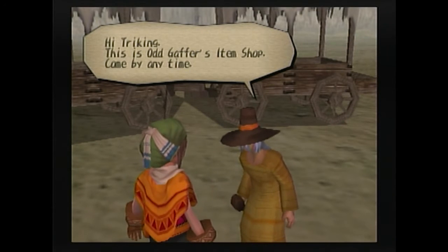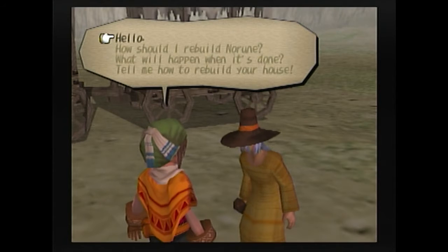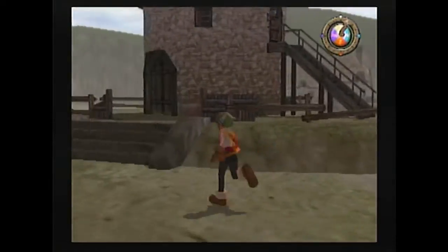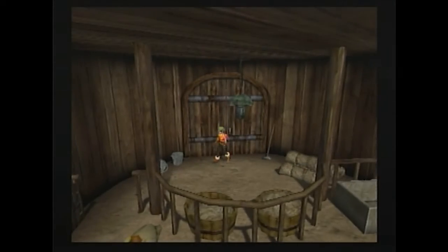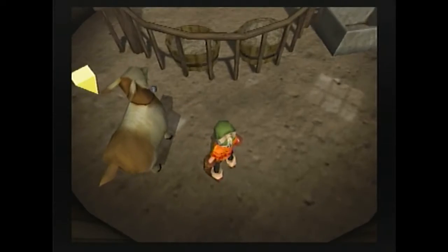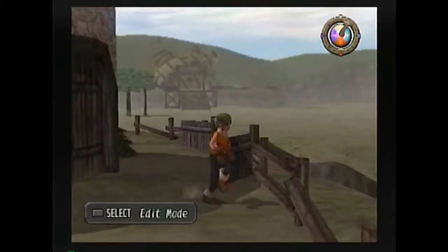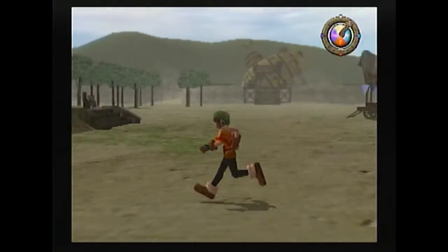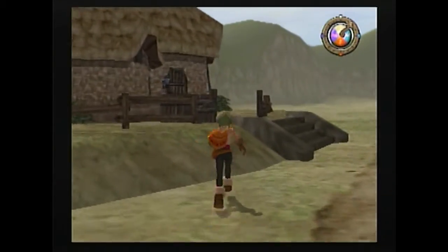This is Odd Gaffer's item shop — come by any time. He has an item shop, but we can't do shopping yet, so he needs goods and a sign. We are not going to finish his house until we get Pike into town, because Pike is the repairman. If he is not here when we finish Odd Gaffer's Buggy, Odd Gaffer tries to fix up the sign himself, hurts himself, and then we get worse items in the shop. So you want Pike here before you finish Odd Gaffer's Buggy. It's when you finish it, not when you start placing it down, so don't worry about that.